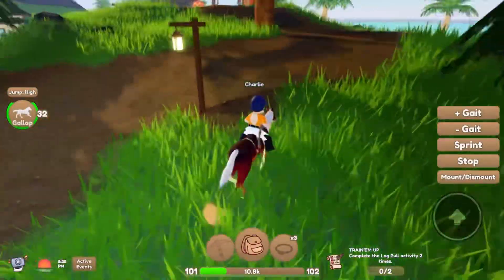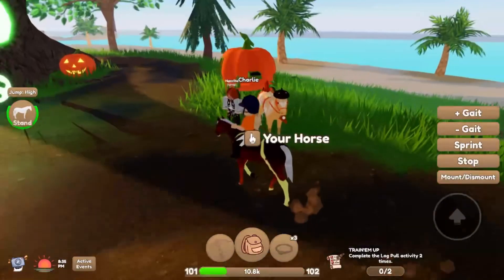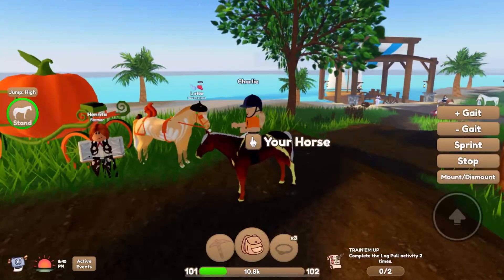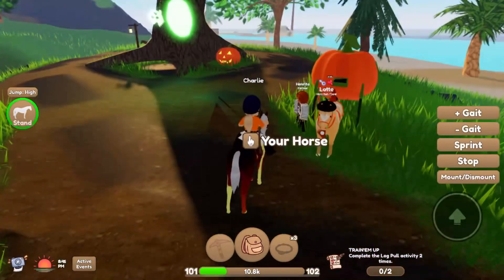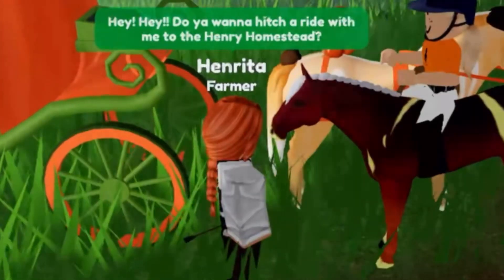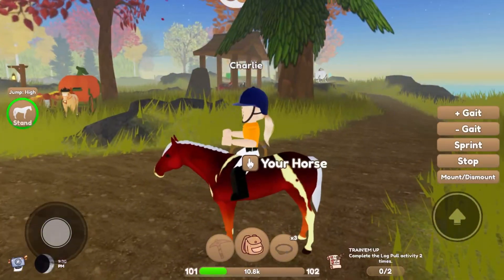It looks like right here in the front of mainland is this like a portal you have to teleport through? Oh my goodness! So right here we have Henrita, and she's a farmer. She's got this adorable latte fjord! I wonder if that's gonna be one of the new horses for the Halloween edition! Henrita says: hey, do you want to hitch a ride with me to the Henry Homestead? I mean, not sure what that is, but we can go! Oh my goodness, here we are!